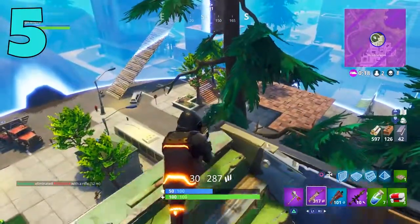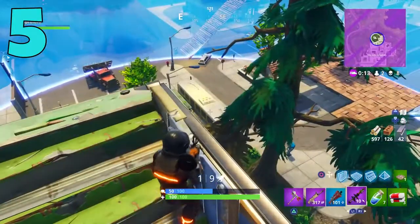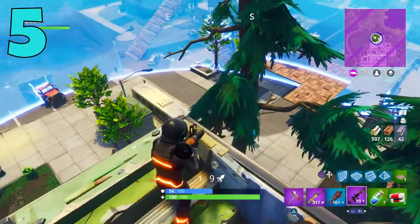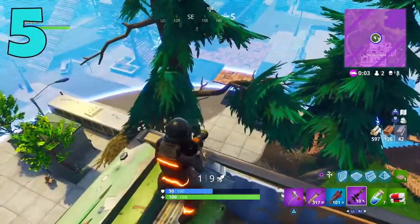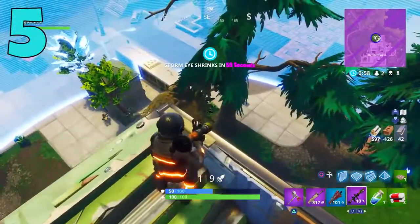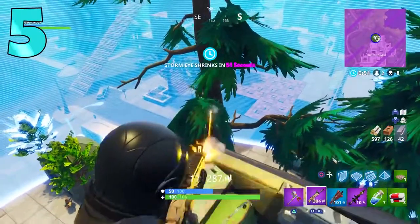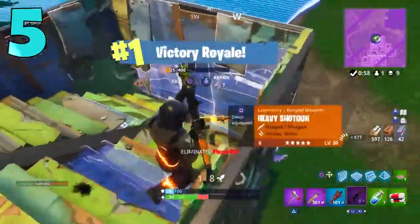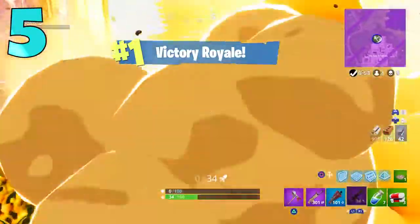This is something a lot of us don't even think about. You want to look cool in game and stand out a bit, but standing out isn't the best thing — especially in top 10 or top 5 situations where you might not have the height advantage or you're not in a base. Having a bright skin on isn't going to help you at all. It's not a huge deal, that's why it's at number 5, but if you're really struggling it might give you just a little advantage.